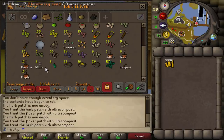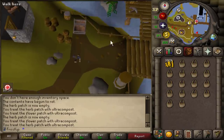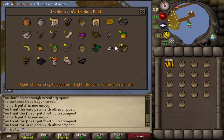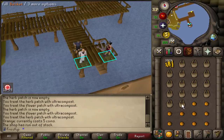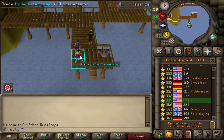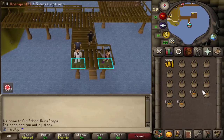For the payment for the maples we need baskets of oranges, so what we're going to do is withdraw 17 baskets and then run over to the charter ship. They have 10 oranges in stock which we can buy for pretty much nothing. We're going to fill up two baskets and then hop worlds, trade again, buy 10 more, fill it up, hop worlds again, and we'll do this for at least a couple inventories.